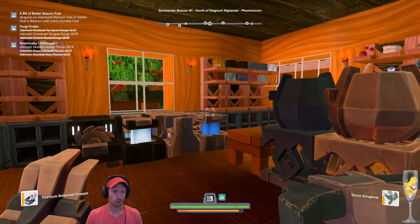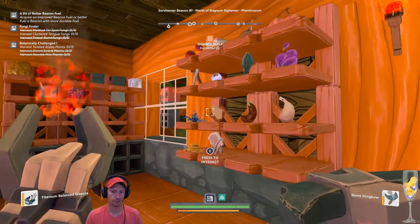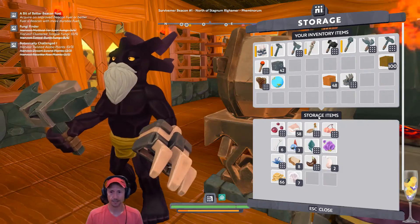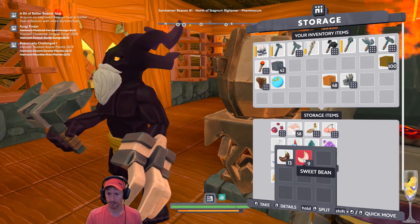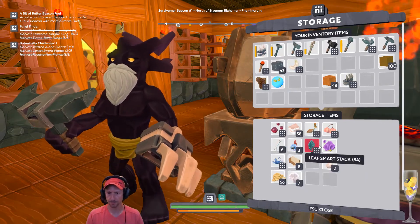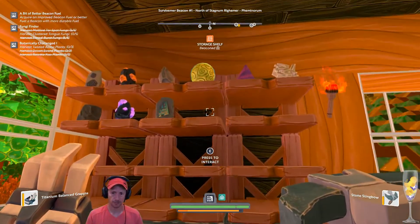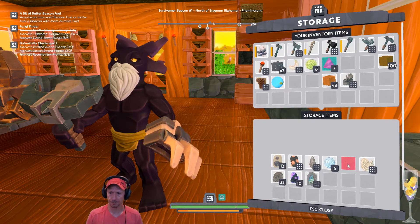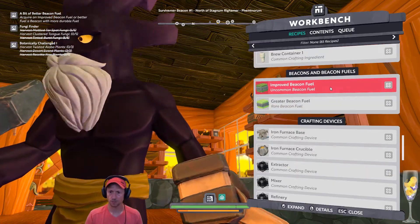Let's construct a better beacon view, because after we did all our explorations and questing the other day where we found Fortunist, we got a bit of this thing. So we have sweet beans and spicy beans, we are going to take them both. We need Pulsating Orbs.